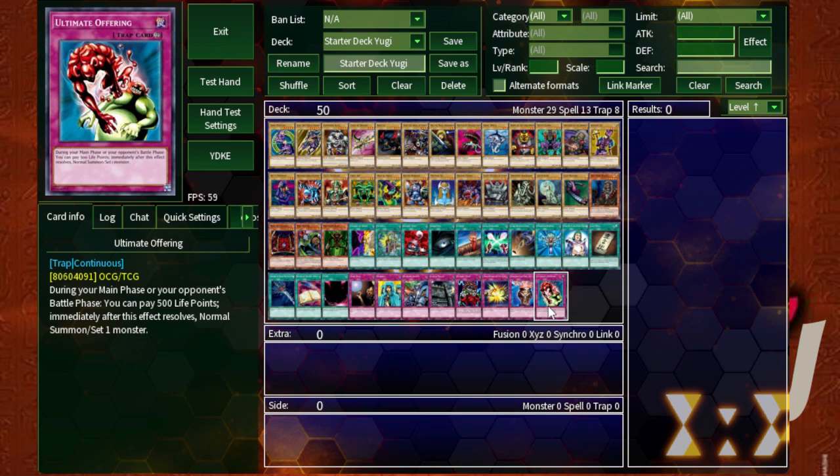For the trap cards you have: Waboku, Reinforcements, Castle Walls, Two-Pronged Attack, Dragon Capture Jar, and Ultimate Offering. There are a total of 50 cards in this starter deck. When I took a look at it I was like, wait — 50 cards? They really tried to accumulate the nostalgic setup of the Yu-Gi-Oh series, having a lot of Yugi's iconic monsters while also trying to fill in the fluff.